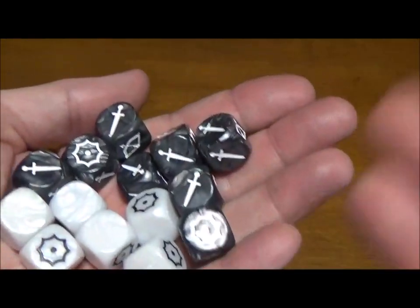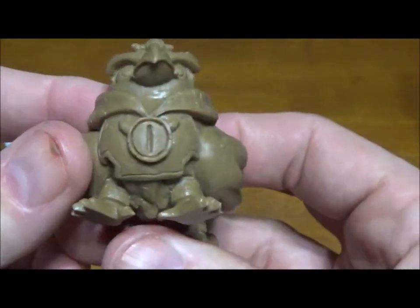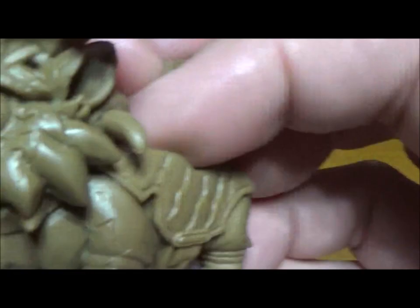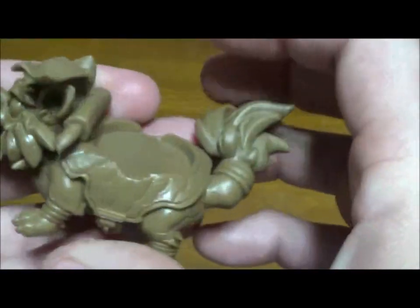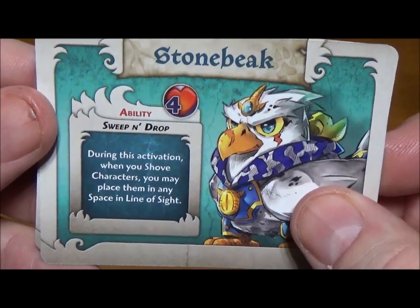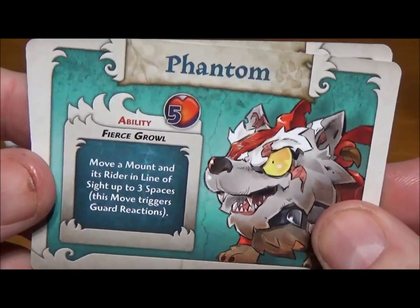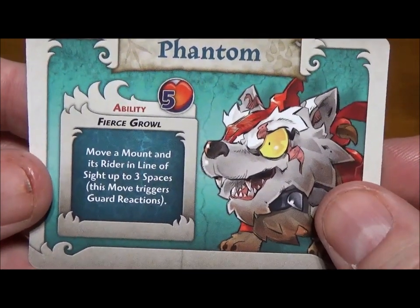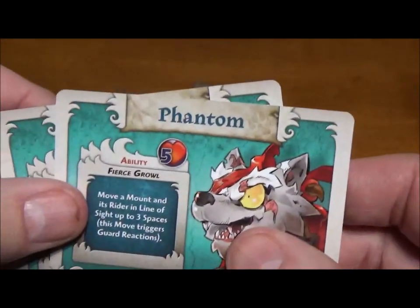First we have Stonebeak — he's like a big eagle. And we have Phantom; I think Phantom is supposed to be a wolf. He's missing an eye and has a bandage over the top of his head. Two new mount options: Stonebeak has the ability to shove characters and place them anywhere in line of sight, so he basically picks people up and throws them, which is kind of fun. Phantom has a fierce growl and can move a mount and its rider in line of sight up to three spaces, triggering guard reactions — basically you can make your opponents move through enemies and get attacked by them.